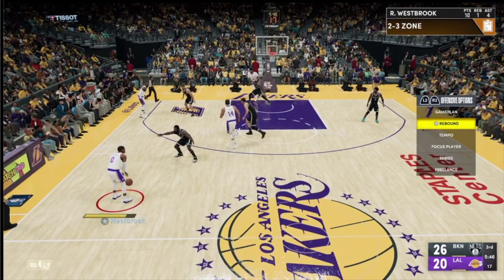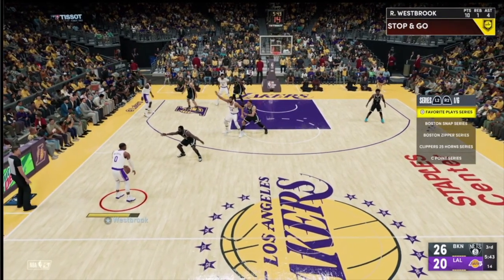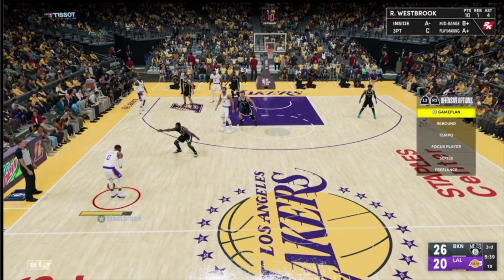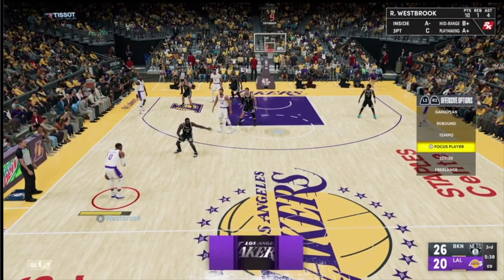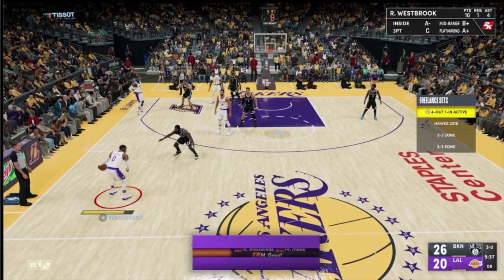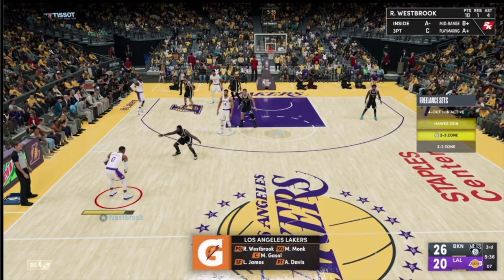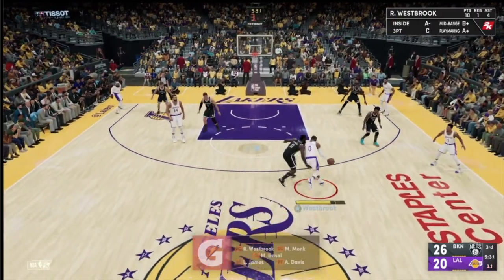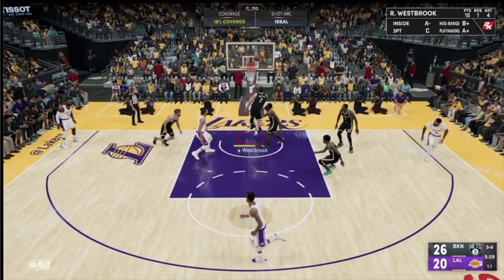Right here I'm ready to set my freelance with Russell Westbrook. We're going to get into the Hawks 2018 — I hit series by mistake, go down to freelance, go down to 2018 Hawks, and we're going to get into our five-out. We get into the lane for an easy layup.